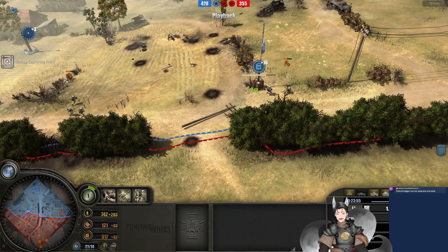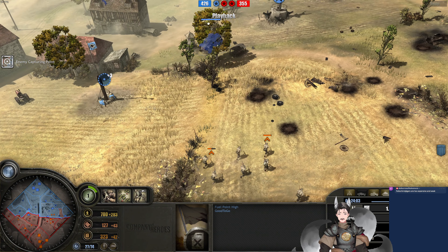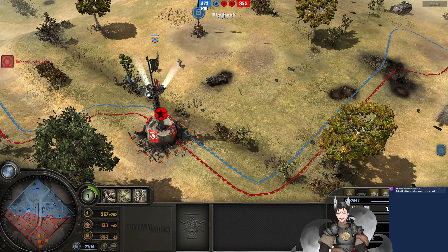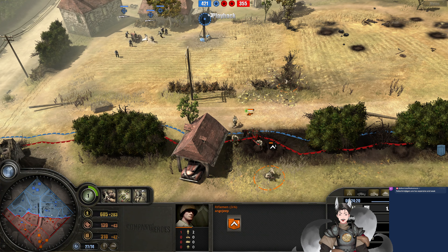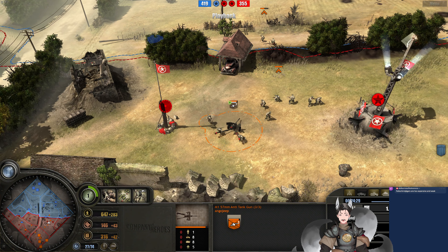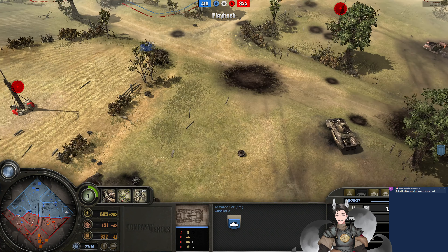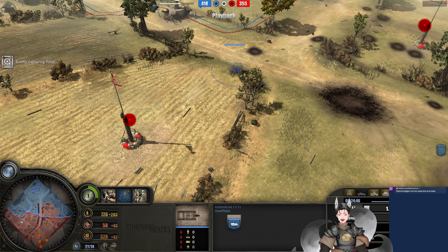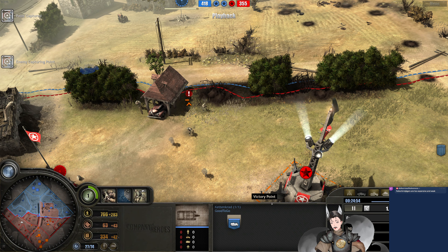He now has the Luftwaffe ground forces available in the field. He has enough munitions for more butterfly bombs — if willing to slow down his opponent, he could probably throw them on top of the VP. Enemy forces are attacking. AT gun shots trying to destroy the carcass — carcass destroyed. The flame engineers fall back and destroy the carcass there as well — very nice. Right now he currently has two 222s on the field and one mortar halftrack. A rifle squad falls back from the Falschirmjäger. Target captured, waiting to move on.